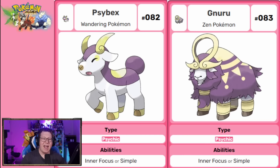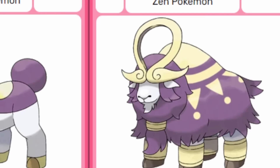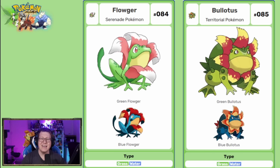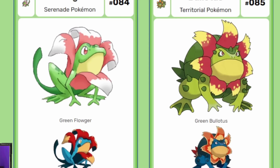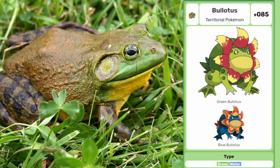Next we have some pure psychic types: Cybex, based on an Ibex, and Nooru, more so based on a Yak — very woolly with the Omega symbol formed by its horns. I absolutely love Floutier, which evolves into Belotus. There are different forms — a green or blue version. Belotus looks so grumpy but has a big flower around it; it's based on a frog and then a bullfrog. I think it's just perfect.